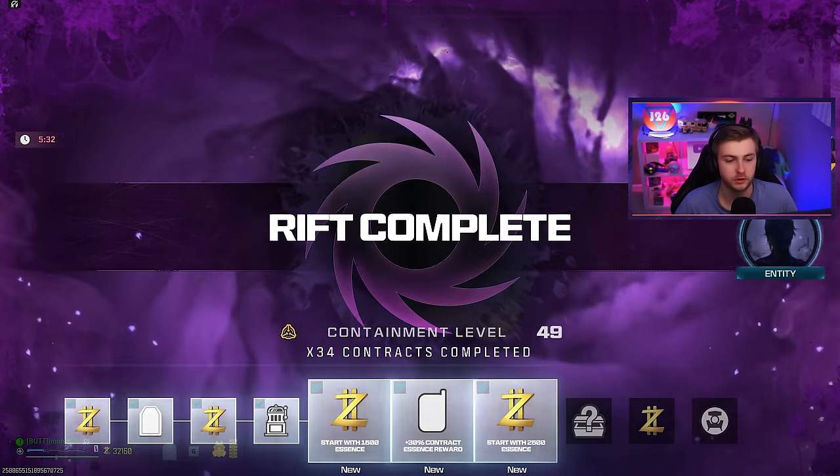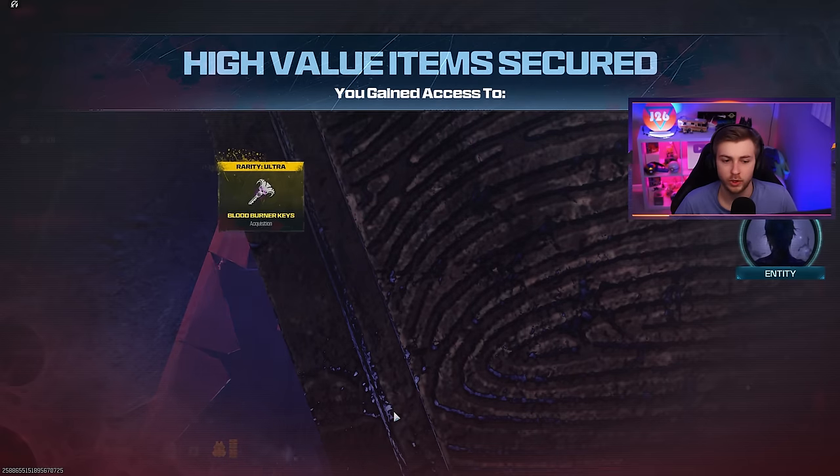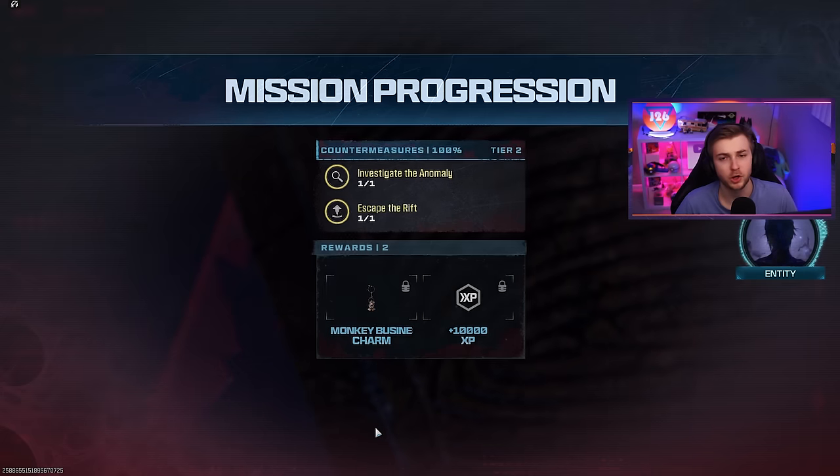Redemption feels good. Our containment level somehow went down - that's such an annoying bug, they got to fix that. You shouldn't be punished for going to the dark aether. To give you an overall review: the flamethrower is pretty busted. The chainsaw is also very good but a lot more risky to use. With the flamethrower you get at least a little bit of distance. They're still both very good for now so use them while you can. Thank you guys for watching, I truly appreciate all your love and support - I'll see you in the next one.